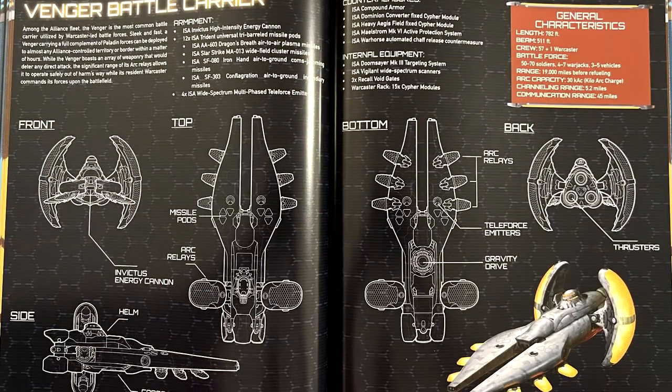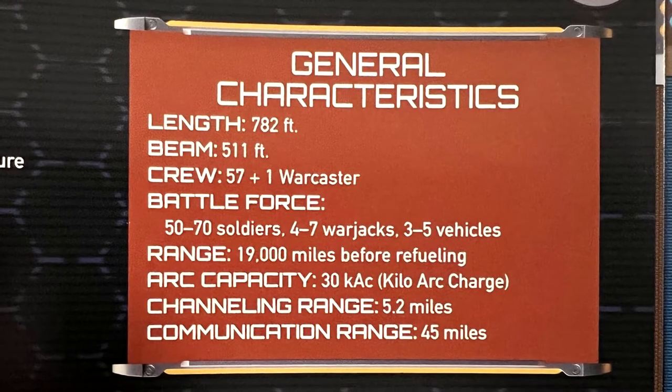One note about that. Each of the factions has a page layout talking about what is essentially their command ship — or military operations ship — where they deploy their forces from. It's really cool what they did with the layout of this page. But one little thing that annoys me: under Battle Force, it identifies 50 to 70 soldiers, 4 to 7 warjacks, 3 to 5 vehicles. The ship is 782 feet long and 511 feet wide.